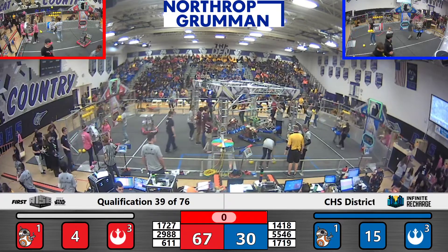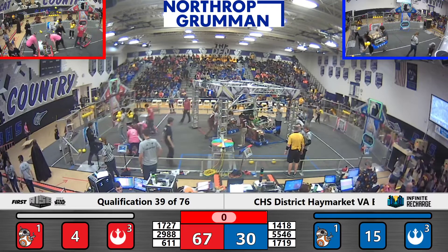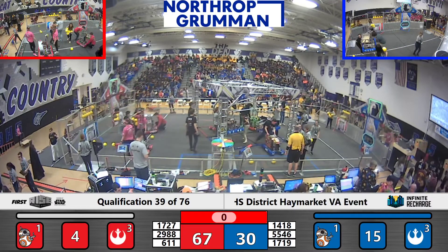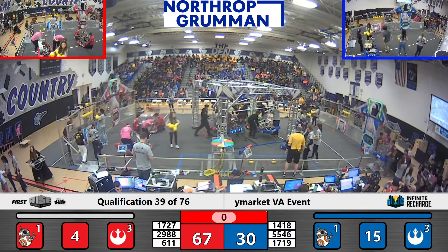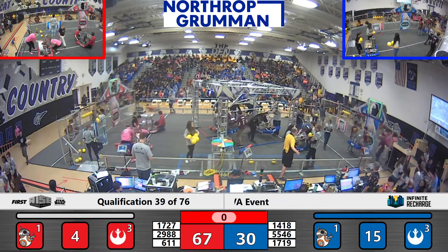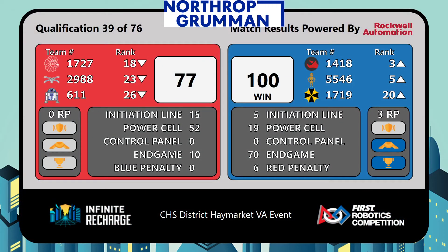We've got a guest MC coming out here for this match — you know him as Flag Dad, you'll see him at Oxon Hill. Thumbs up from our head ref. Through the value of those climbs, Blue Alliance wins 77-plus, and they get three ranking points. Bay Victus moves in.